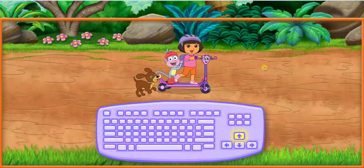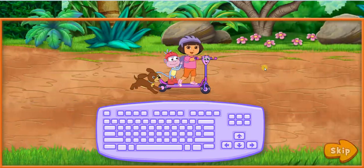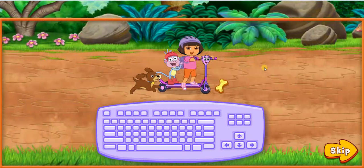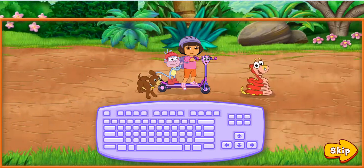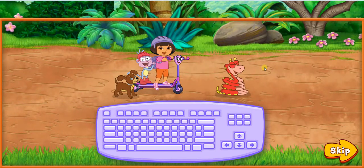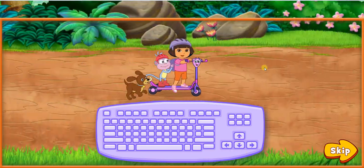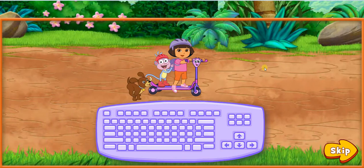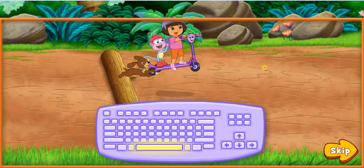Press the up and down arrow keys to move Scooter up and down. We need to collect as many of Perrito's energy snacks as we can so he can keep going fast. Cuidado, we need to watch out for things in the road. If Scooter hits something in the road, we'll lose one of Perrito's energy snacks and slow down. Press the space bar to make Scooter do a magic jump.